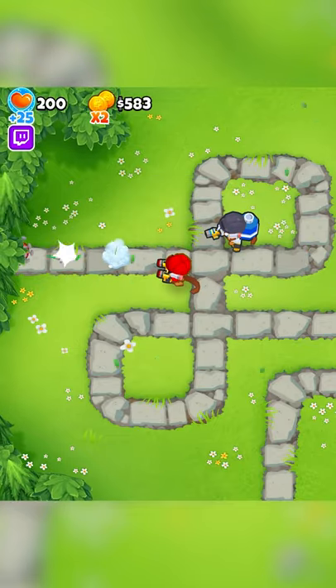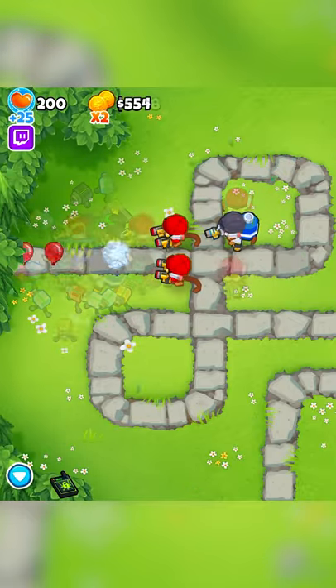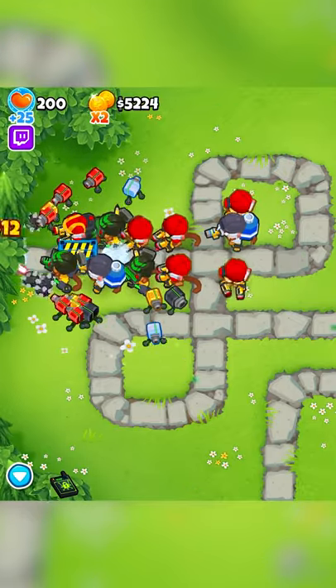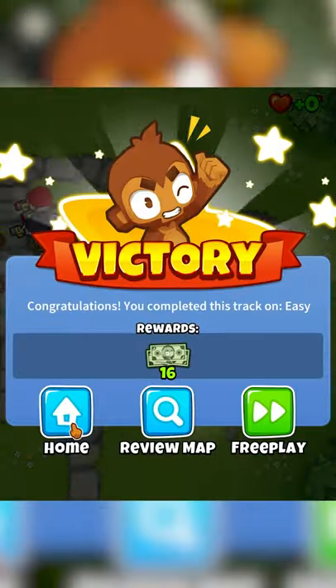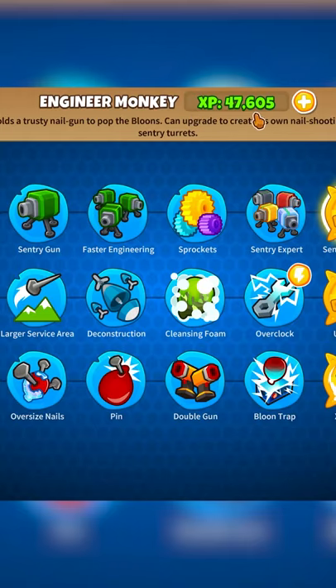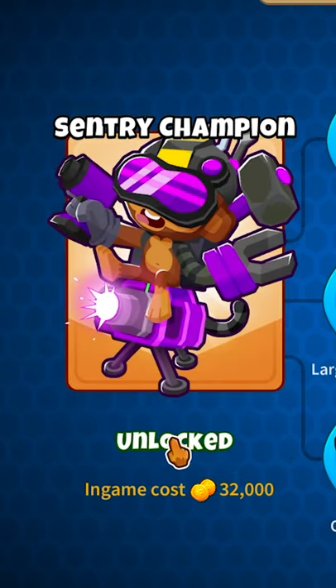As you saw in the beginning of this video, my engineer monkey had 24,493 XP. So I jumped into an easy mode game and just spammed engineer monkeys for all 40 rounds, which took me about 4 minutes, and now my monkey has 47,605 XP, which means I gained 23,112 XP in those 4 minutes.